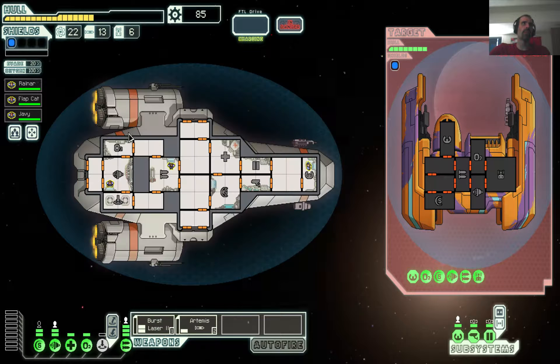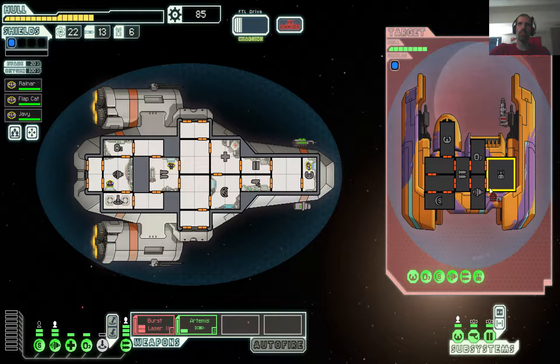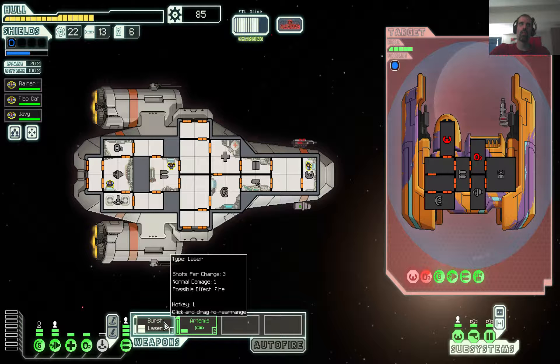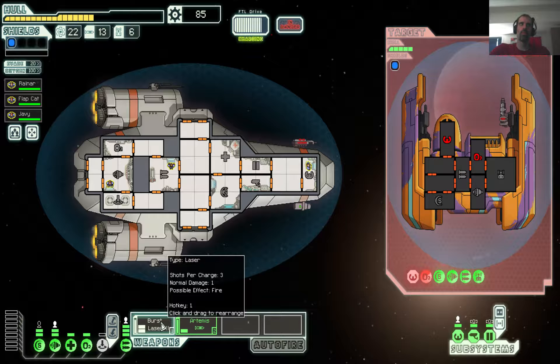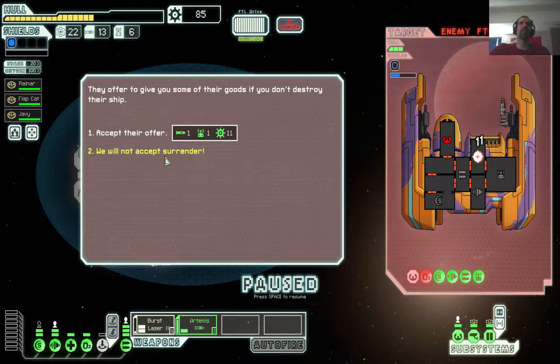As soon as you arrive, shots fired towards a ship — a trap. Well, they can't actually hurt us, so this is not really a problem. It will not accept surrender of pirates.